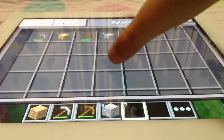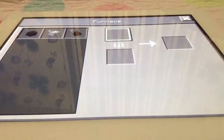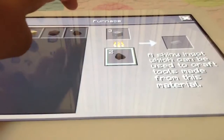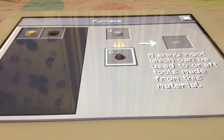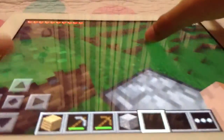I already have all my environment set up — stone pickaxe, wooden pickaxe. I'll show you how to get it in the next video. First, what you have to do is get some iron, and get three pieces of iron.